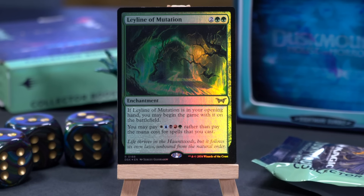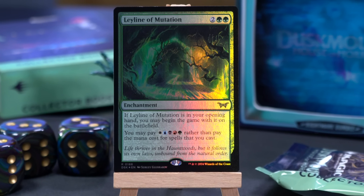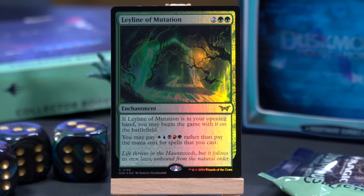It's one of the ley lines — and ley lines are back! They're a cycle of enchantments that have been gone for a long time. This is Ley Line of Mutation, two green green. If it's in your opening hand, you get to start the game with it in play. You may pay Wuburg rather than pay the mana cost of spells that you cast — so it gives an alternate casting cost of Wuburg for everything in your deck.